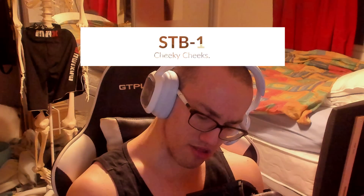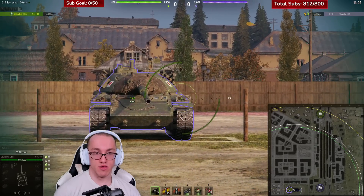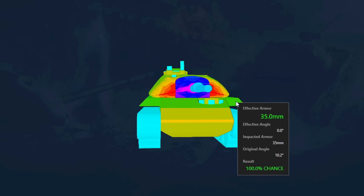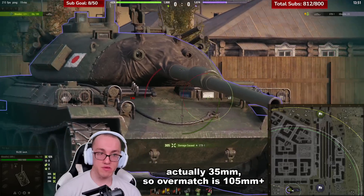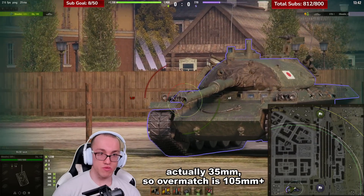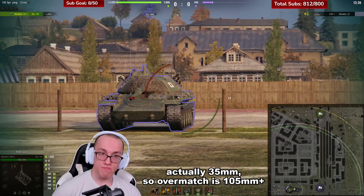The STB-1 doesn't often present as a huge issue in the armour department. However, one attribute worth noting is a cheeky one about the cheeks. The armour on the STB-1's hull overlying the tracks is 30mm, meaning anything above a 90mm gun can overmatch. More importantly, this area is modelled as the hitbox of the tank — meaning even if you shoot it from an angle that would otherwise miss the vehicle behind it, it will still overmatch and deal clean damage to the vehicle.